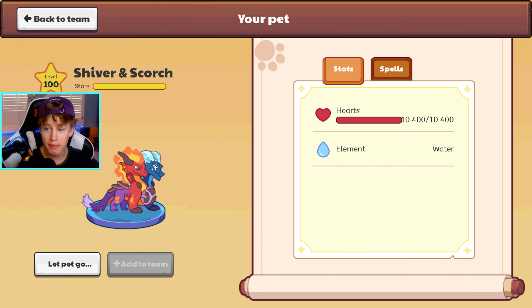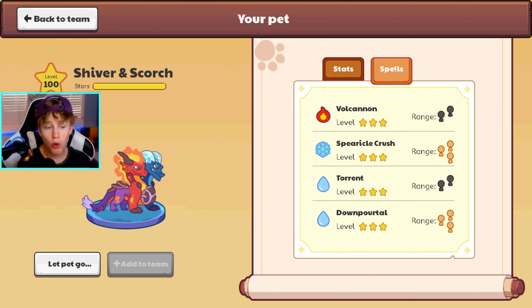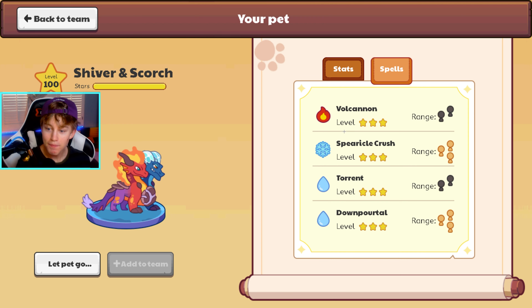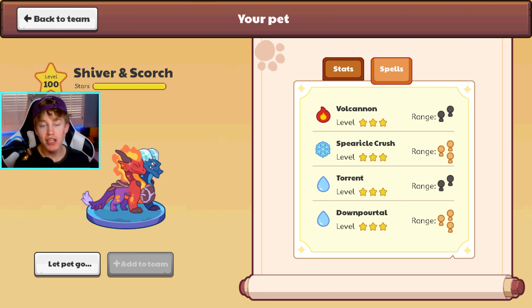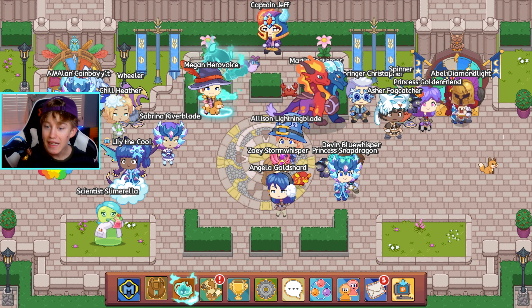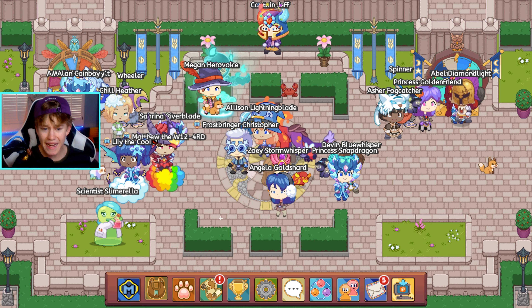I am playing on an account that no joke guys literally has the brand new Shiver and Scorch epic. As you can see right here, here is Shiver and Scorch. Shout out to Moyer Man for giving this account. Shiver and Scorch is the brand new mythical epic, obviously based off of Chill and Char. Look at how crazy this mythical epic actually is - it has Volcanon, Spherical Crush, Torrent, and Down Portal. We have him at level 100. He has the fire side - that's Scorch - and then the Shiver side, which is of course the ice.